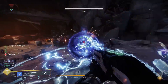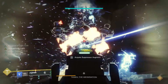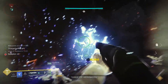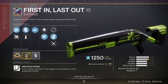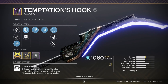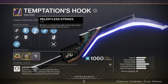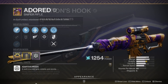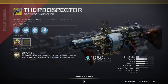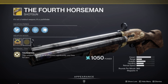Continuing on the train of amazing arc damaging weapons: the First in Last Out, especially with Vorpal Weapon, is really making waves right now — it's a raid all-star in the Deep Stone Crypt. Another great one is the Temptation's Hook, an arc caster frame sword that can get Relentless Strikes and Whirlwind Blade, so that with Mask of Bakris could be pretty devastating. You also have the Adored sniper, exotics like Thunderlord, the Prospector, the brand new Cloud Strike sniper rifle, and of course the Fourth Horseman.